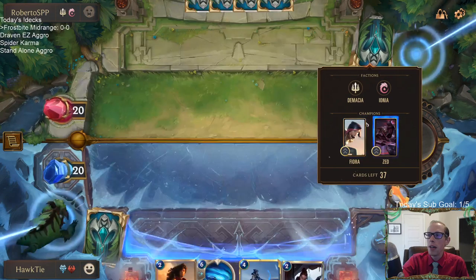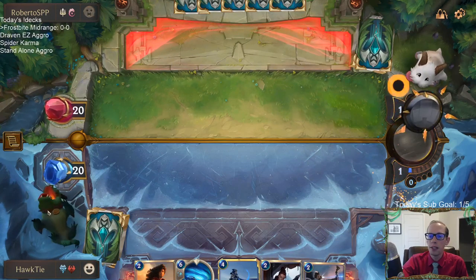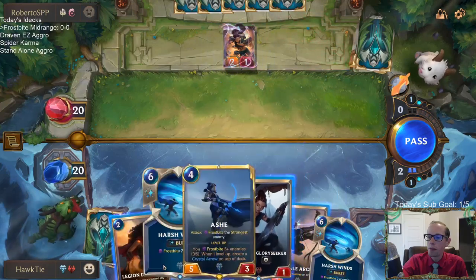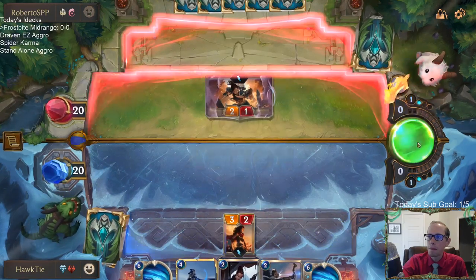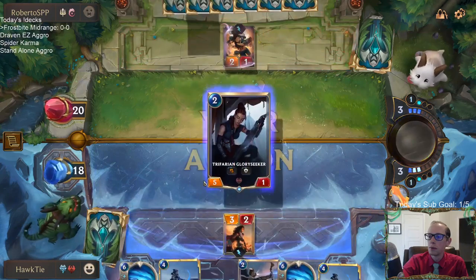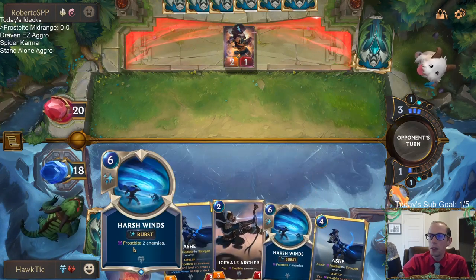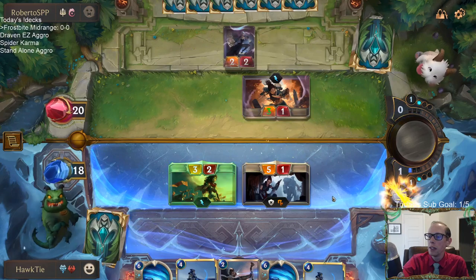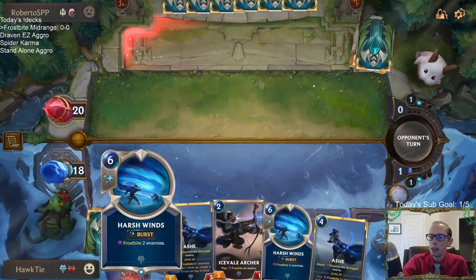I'm going to keep Harsh Winds. We're facing what looks like a standalone aggro deck which we'll try ourselves later and make a standalone aggro video. Basically what that deck is about is making one very large creature, so having Frostbite seems like a really good spot to be against it.